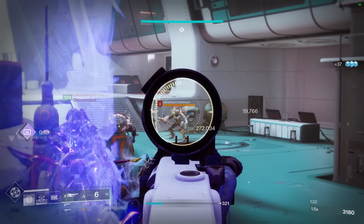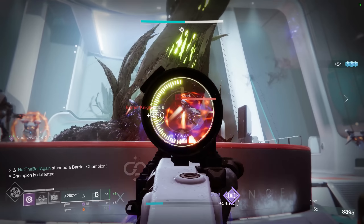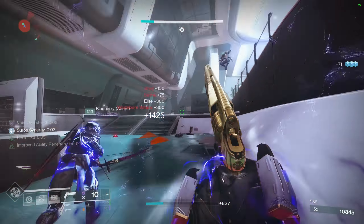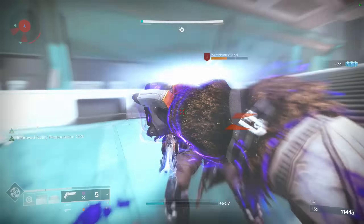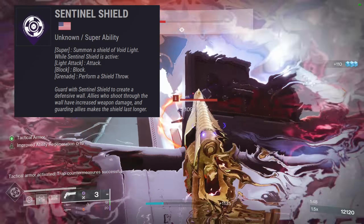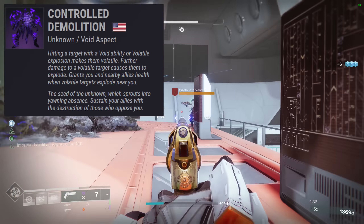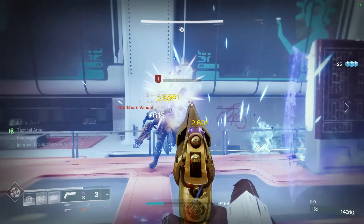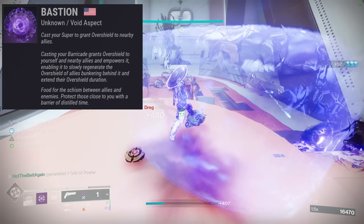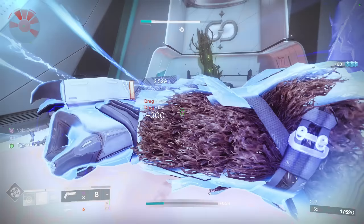Next up, we have our Titan build. This build takes advantage of the exotic Ursa Furiosa. While blocking with your Sentinel Shield super, you gain super energy back for how much damage you block, allowing you to chain back-to-back supers so your team can easily clear out rooms of enemies. In GMs, enemies deal a ton of damage per shot, so you'll be getting lots of super energy back very quickly. You'll obviously need to run the Sentinel Shield super. For aspects, run Controlled Demolition, which makes enemies volatile on ability kills or hits, and you can run Vortex Grenade for your grenade of choice. The second aspect is Bastion, which gives you and your allies an overshield every time you cast your super, and also lets you cast your barricade to give yourself an overshield.